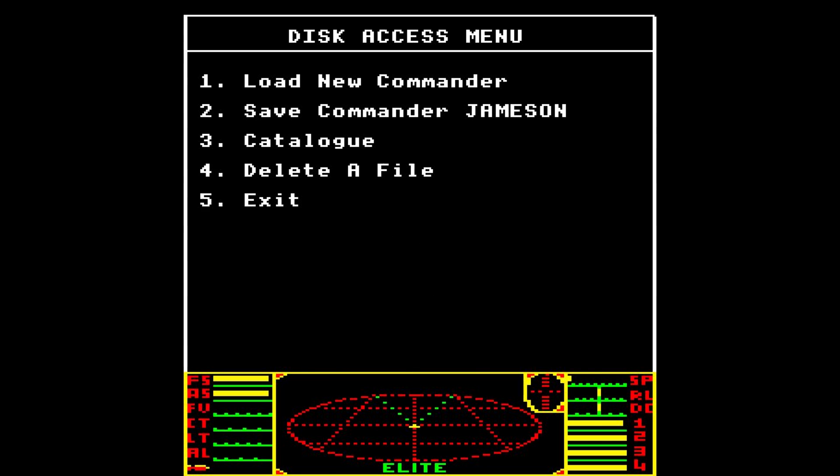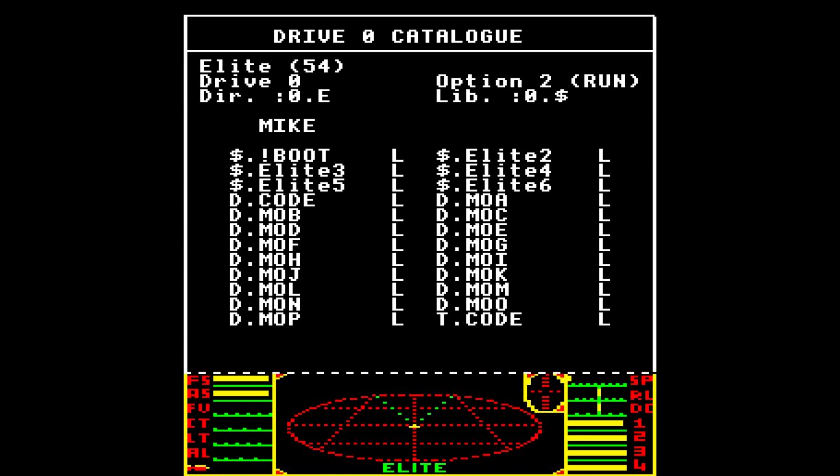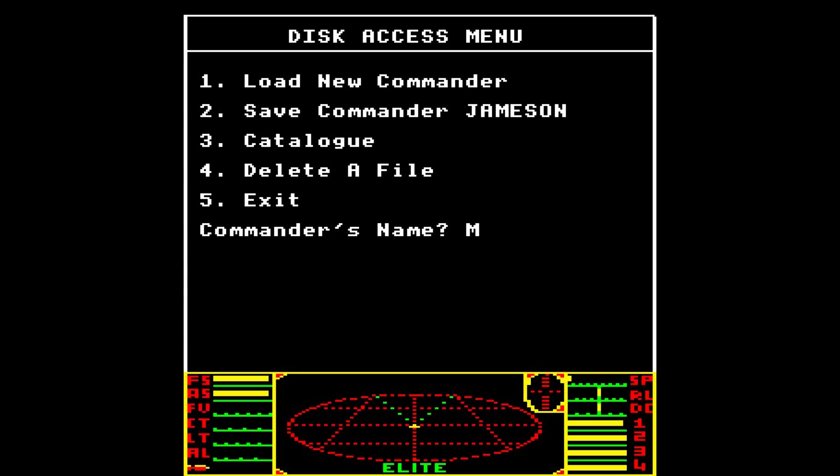I'm going to actually load up a Commander. We can take a look at the disk catalog in Drive 0, and you have 'Mike' up at the top. So let's load new Commander — Commander is going to be Mike. I-K-E. Why is K not working? K-E. There we go. I'm typing too fast for this ancient computer.